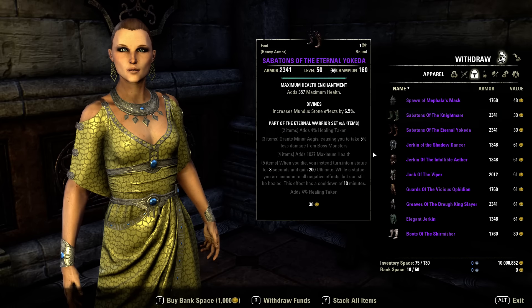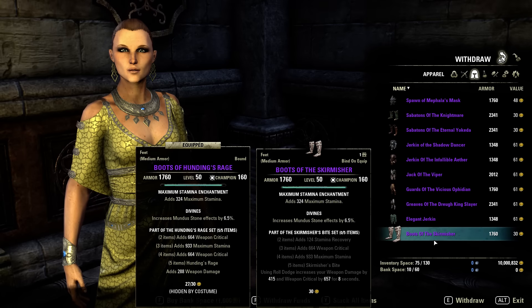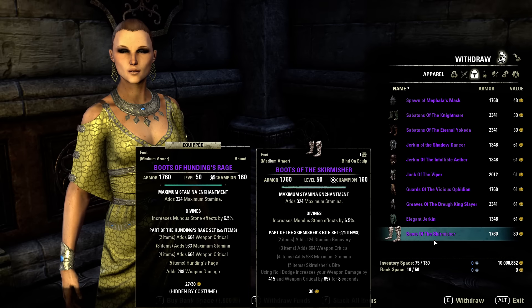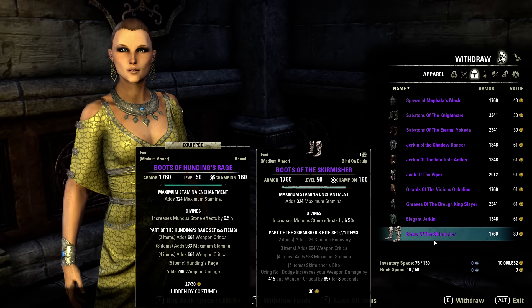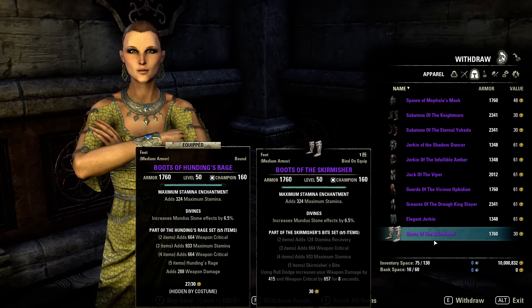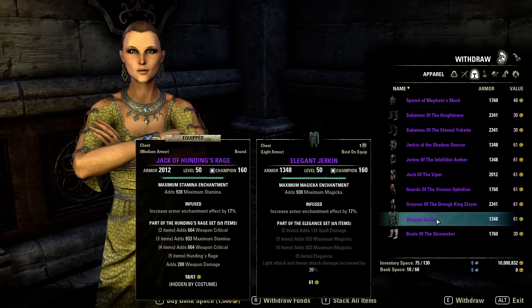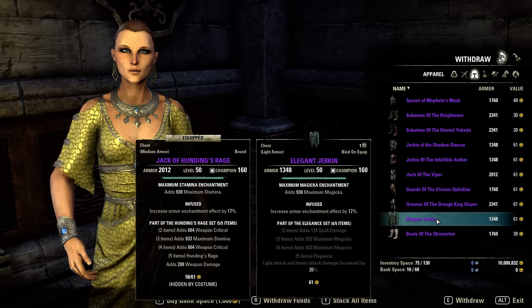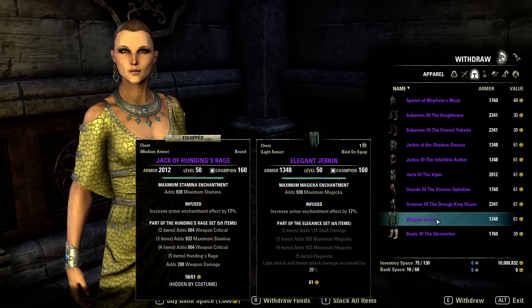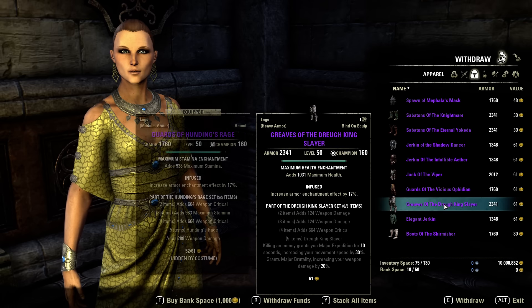Now let's go over the sets that changed or got upgraded. Skirmisher is now max level again — when you roll dodge it increases your weapon damage and weapon crit for 8 seconds, kind of cool. Then Elegant Jerking: light and heavy attack damage increased by 20%, so for a heavy attack gank build, Magical Decay is probably a nice set.